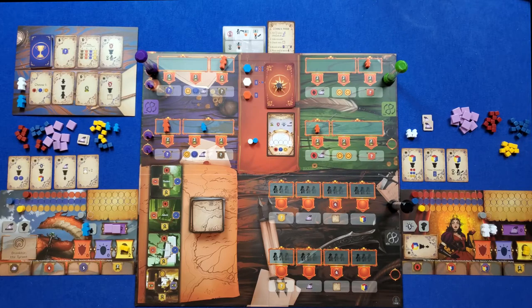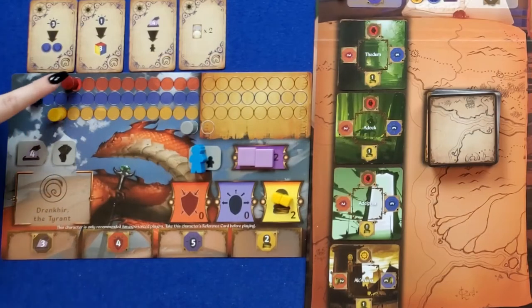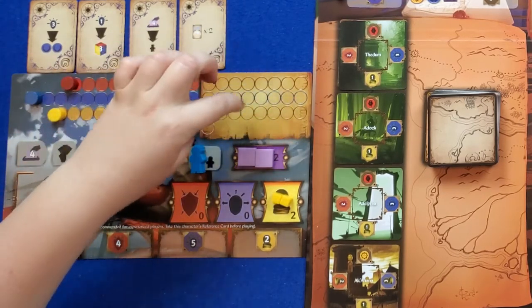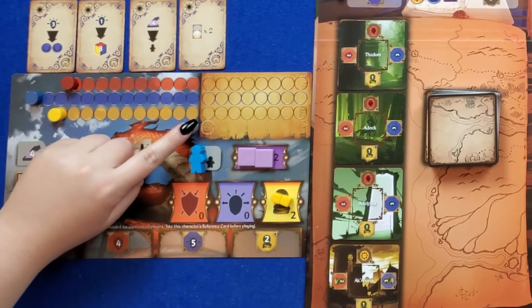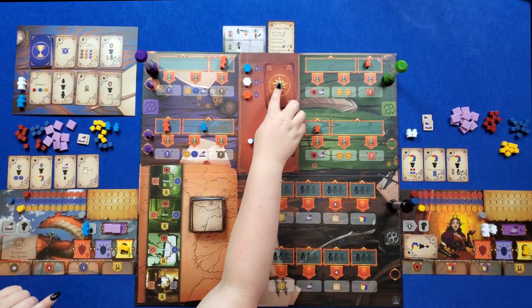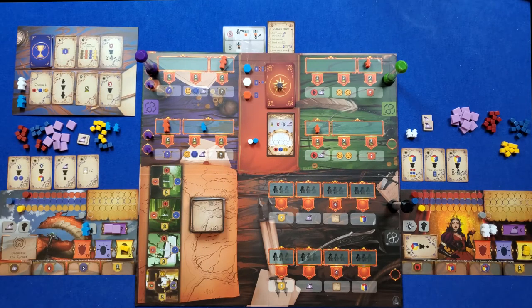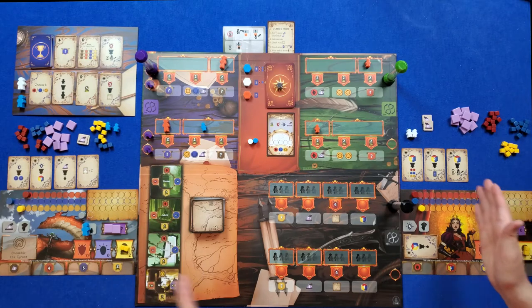Speaking of victory points, we're trying to get basically four different kinds throughout the game. These are our victory point trackers, and what we're trying to do is get all of these markers into this parchment area. Our boards are a little bit different. This special purple victory point is the legendary mark — you only need one of them. If one of us has the legendary victory point and the other doesn't, that person automatically wins. If not, it's whoever got all of theirs across. If all of us have all of ours across, then it's whoever's furthest ahead. If none of us make it into the parchment area, it's whoever is closest — meaning whose farthest-away track is closest to the parchment area.